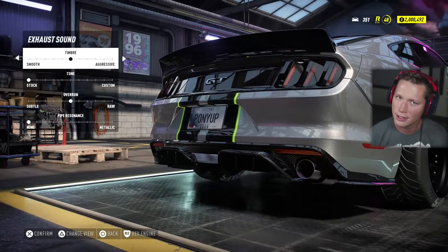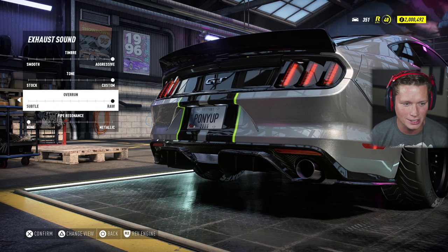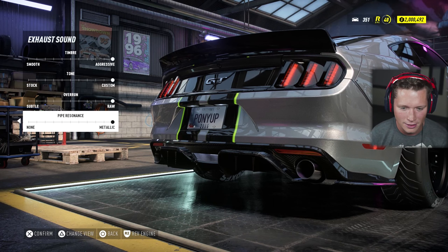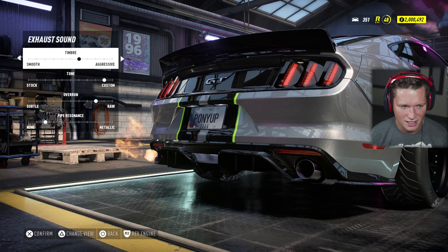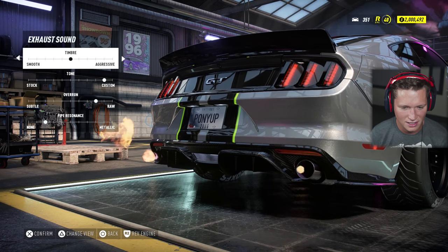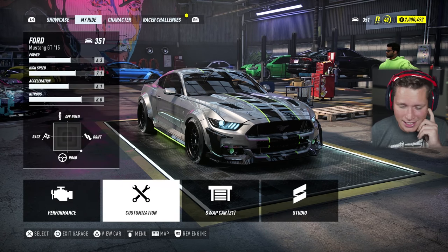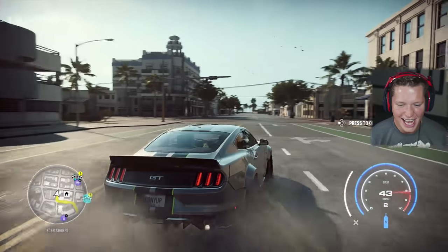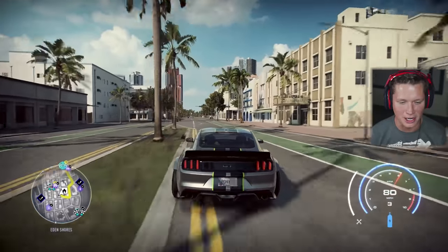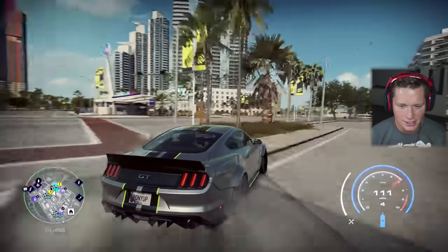Let's start this thing up. It's got that V12 Lambo sound to it. I don't really like it in a Mustang — it doesn't seem to match. So going custom, aggressive, raw, and metallic all the way. I mean it's a cool sound but that's kind of what you get when you swap a V12. It's gonna be so hard to get around that noise. It just doesn't really sound right in a Mustang, but it's 2019 — you can have whatever you want under your hood. This is a judgment-free zone.